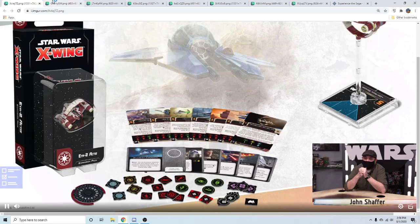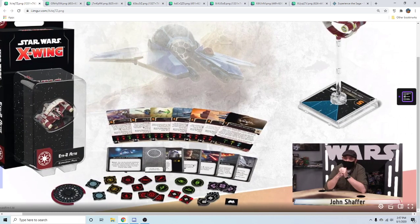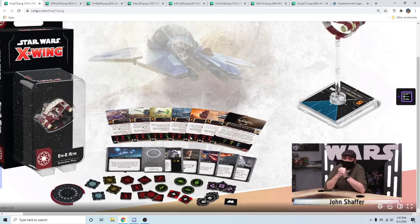Naboo Starfighter Anakin with Obi-Wan only as a meme — in a four-ship list not a three-ship list — because Anakin in the Naboo doesn't have many ways to trigger the Obi-Wan ability, so it's not a good pair. However, Anakin in a Y-wing with Eta-2 Obi-Wan could be a thing. Probably with another initiative 5 ace — just do a pure alpha strike with Anakin and have them get full double-mod right off the bat.